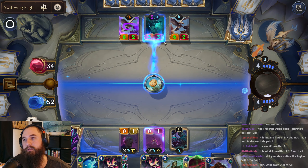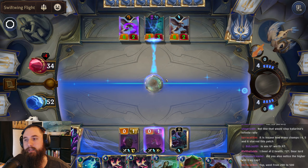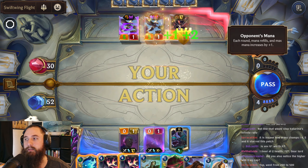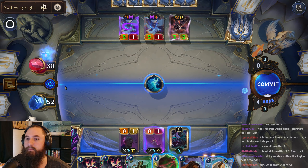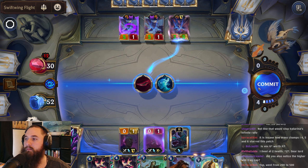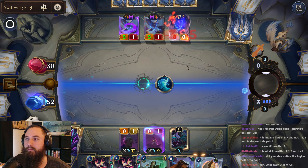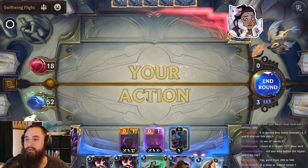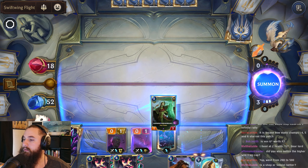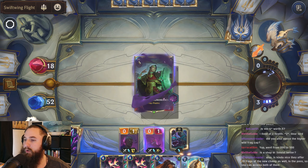Let's do this here to get some plunder damage — we want to go for our Withering Wail but they filled out their board. We actually really need the other one. We can drop this here.